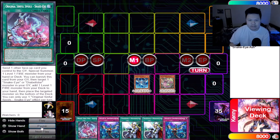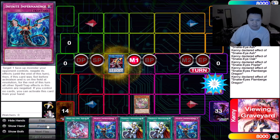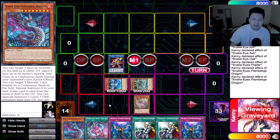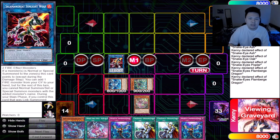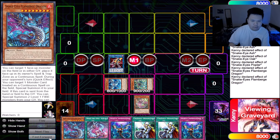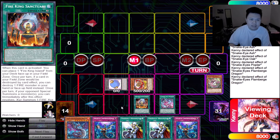Same thing applies: summon Snake Eye Ash, get Poplar, get Sinful Spoils. Oak brings back, send Oak and the monster. Don't forget to use Flambridge's effect to place one more time. We're back to the same checkpoint at Sunlight Wolf, summoning back Ash and Oak, adding back Flambridge Dragon to hand. Everyone with Nibiru is going to use it here because you're threatening Appaloosa with three monsters already — and if they don't, we make Appaloosa like in the previous combo.